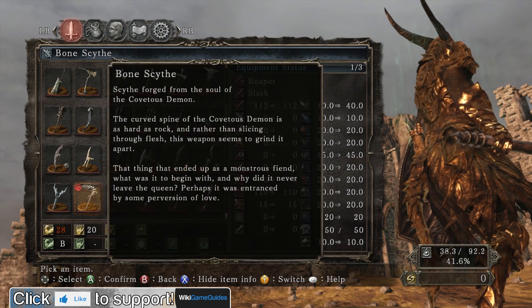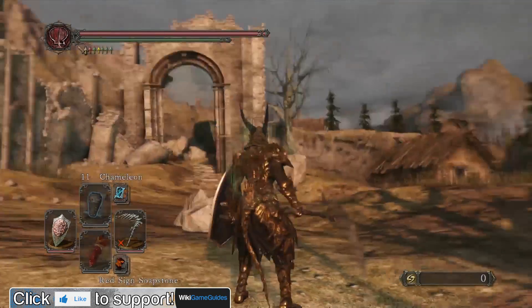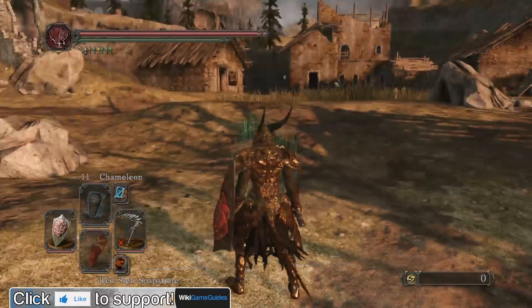The lore: Scythe forged from the soul of the Covetous Demon. The curved spine of the Covetous Demon is as hard as rock, and rather than slicing through flesh, this weapon seems to grind it apart. That thing that ended up as a monstrous fiend — what was it to begin with, and why did it never leave the queen? Perhaps it was entranced by some perversion of love. Very creepy description.